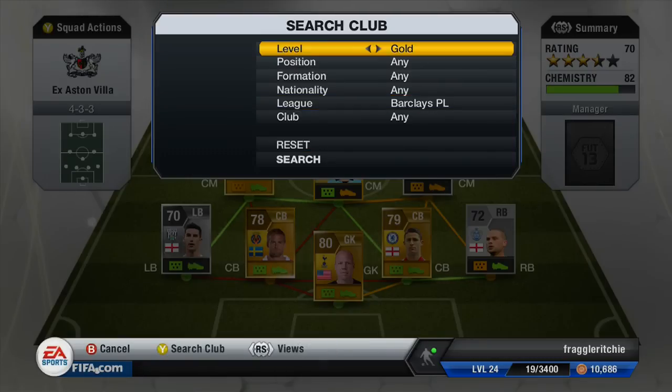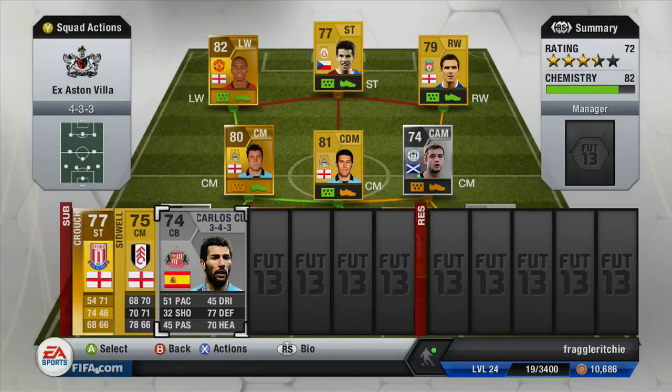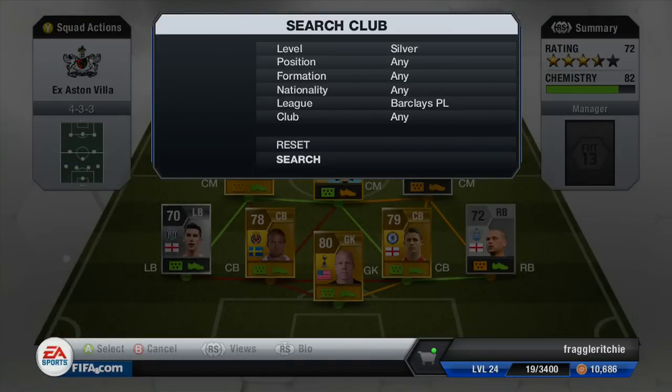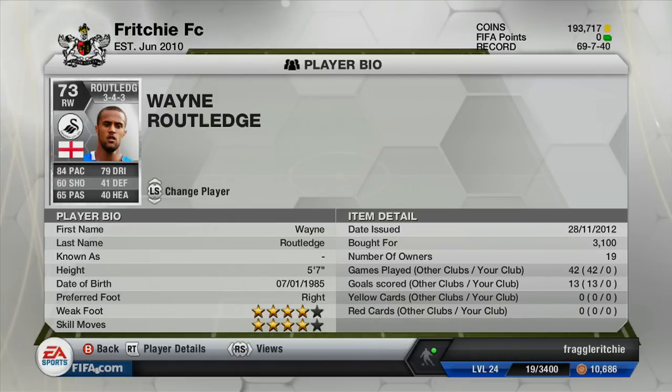We've got a silver Barclays Premier League player which is Carlos Queller. He could be put as a right back but he's probably one of the better centre-backs in the silver Barclays Premier League because his defending is probably the highest, although he's really slow. He made about 94 appearances for Aston Villa playing full-back and centre-back — I had him at right back until I found Luke Young and then swapped him. The final sub is Wayne Routledge, who plays for Swansea. He works quite well in silver Barclays Premier League teams with 84 pace, four-star skill moves and four-star weak foot, but he's fairly expensive.